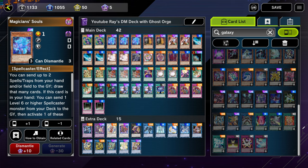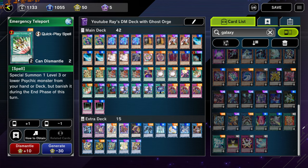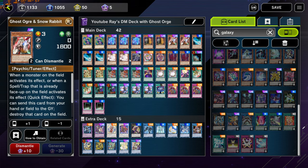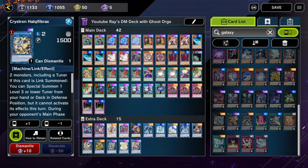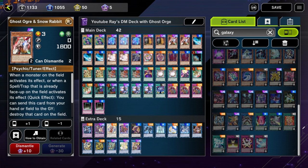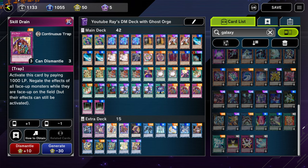In this match I use Souls and Chicken Game to draw into combo pieces. The problem is you need three monsters on the field — you need a tuner, so you either need to draw into Emergency Teleport or two special summon monsters plus a normal summon. If you draw into one of these you can normal summon it, summon Souls, summon one of the other pieces, and get into your combo. You summon one of the other tuners from your deck and make Dagda.